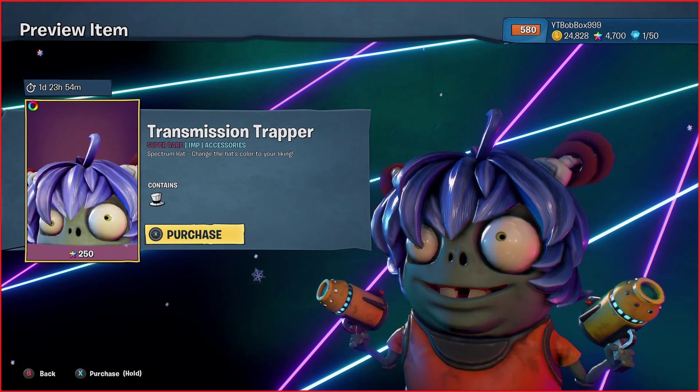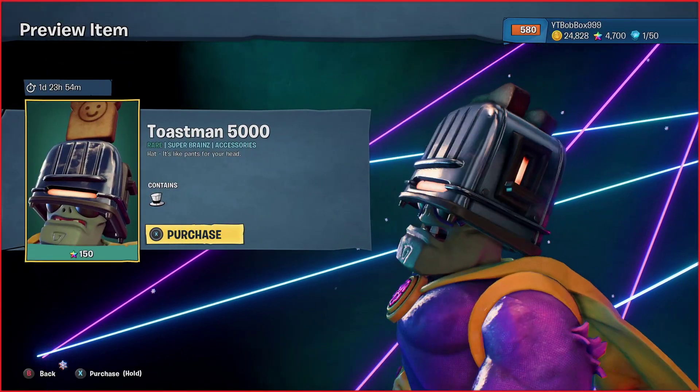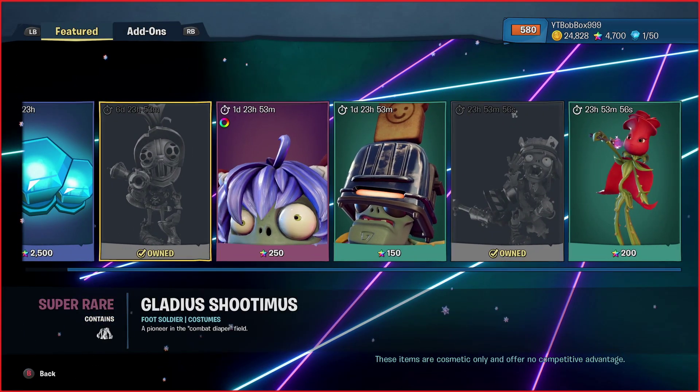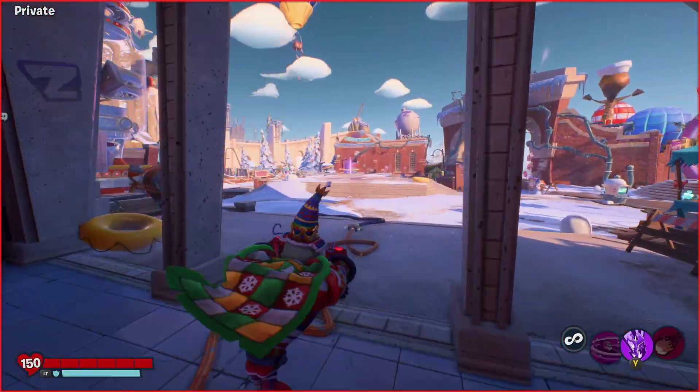Then we have these items I didn't showcase before - this Spectrum Hat. This one's kind of cool; I kind of like this hat for super brains. Just a quick simple little showcase of what he's selling. Stuff we've already seen before with all these, so I'm not really going to buy any of them and showcase in game unless it's really a costume.